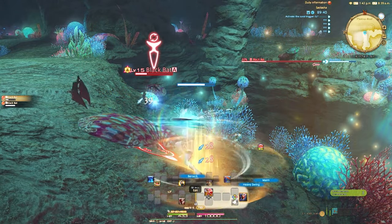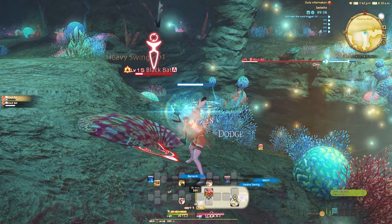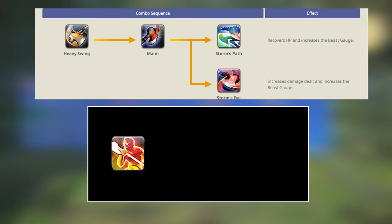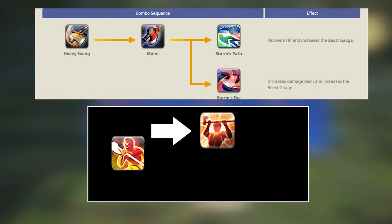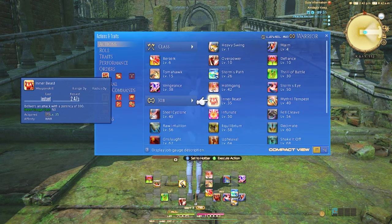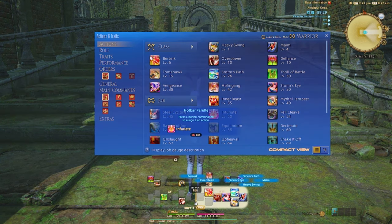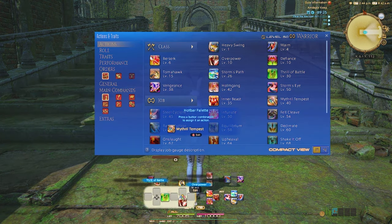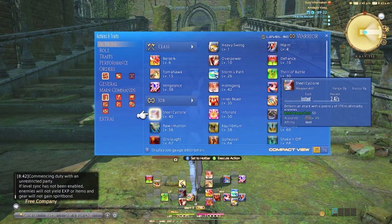By level 35, you'll get your third GCD combo ability, Storm's Path. Your single target GCD combo will now give you at least 30 Beast Gauge, which is Warrior's job resource. Berserk should be used on Inner Beast or Storm's Path since these are the highest potencies at this level. The main takeaway: do not overcap your Beast Gauge. Use it on Inner Beast or the AoE version, Steel Cyclone, even if you don't have your Berserk buff. You'll basically be stuck at your three GCD combo and using your Beast Gauge until level 50.